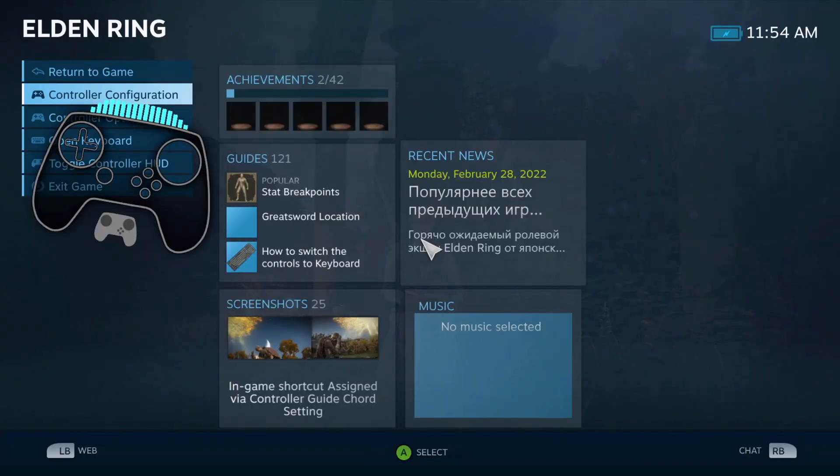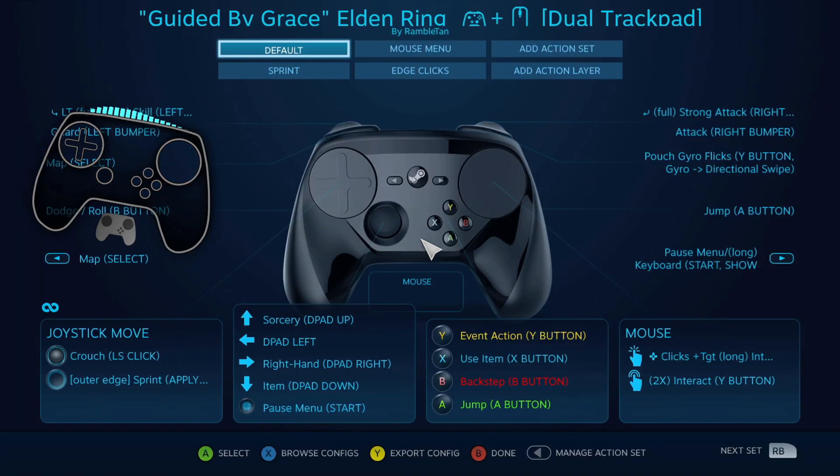You'll be able to find this up in community configs. It's not uploaded right now but it will be. Just so you can see: 'Guided by Grace, Elden Ring, Dual Trackpad' — that will be the most current version of what I have, with some revisions to my other one, which was on its third revision from that stream.